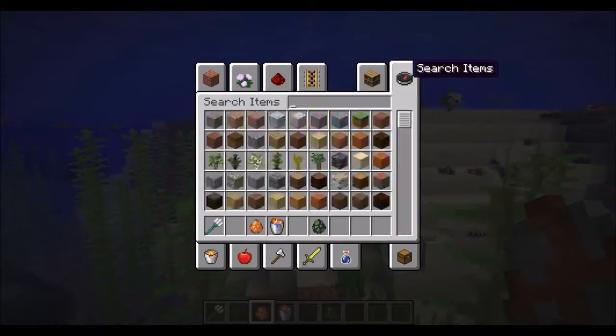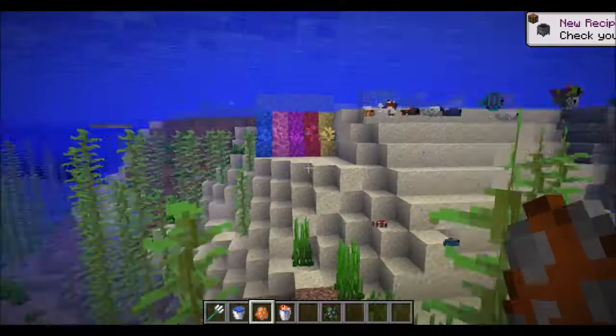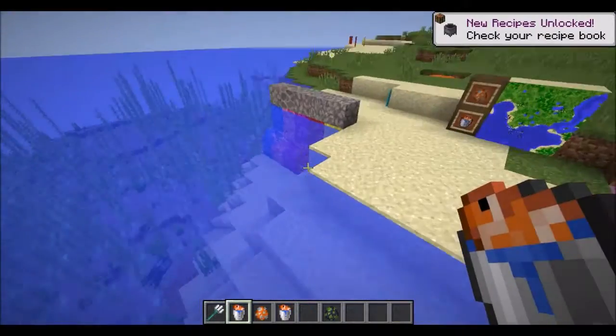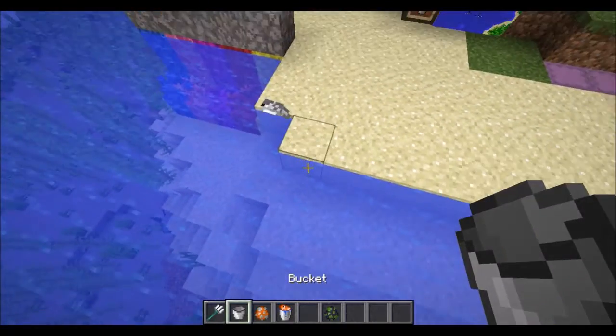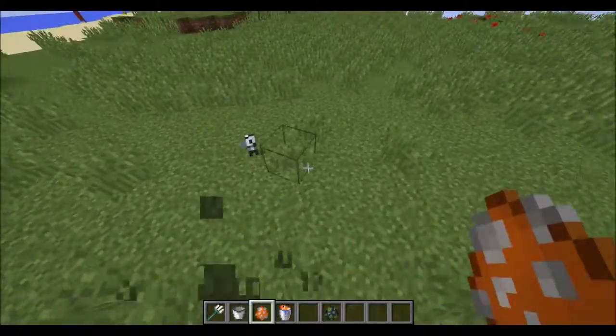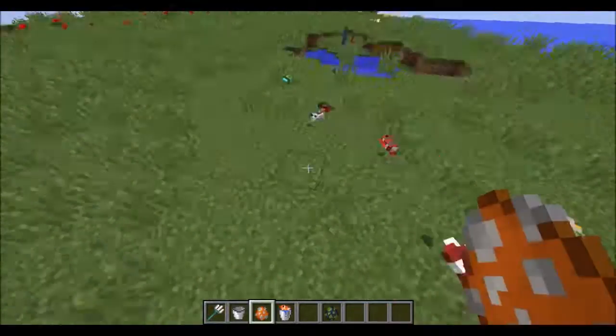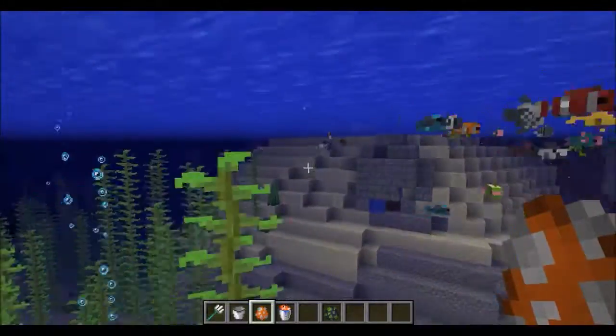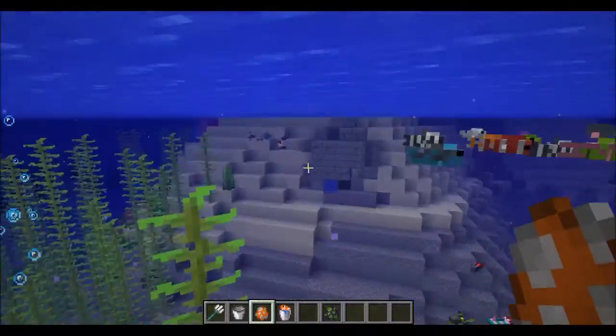You can also capture them in buckets, like all the other fish. If we go and right-click on one, we now have a tropical fish in a bucket, and you can place it on land and watch it flop around.